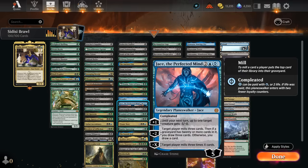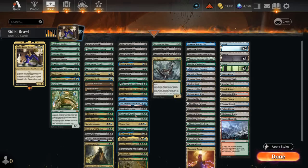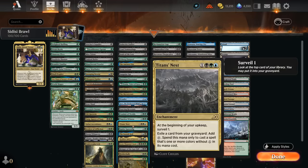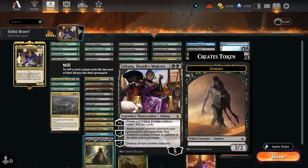Jace is both enabler and payoff — minus two to mill, and once we have 20 or more cards in the graveyard it draws three instead of one; the minus X fills the graveyard as much as possible. The Revenant needs Descend 8 to drain the opponent whenever we draw a card, and surveils two on entry. Conduit of Worlds replays lands and non-lands from the graveyard if it's the only card we cast that turn. Timeless Witness gets anything back and can be eternalized for seven mana even if milled. Titan's Nest lets us exile cards from the graveyard to pay generic costs, making it much easier to empty our hand, and also surveils one each turn.